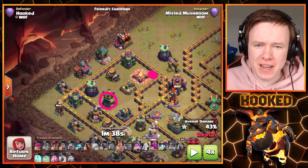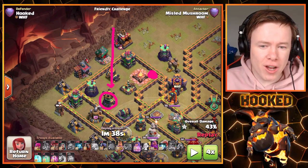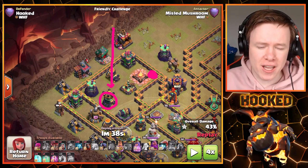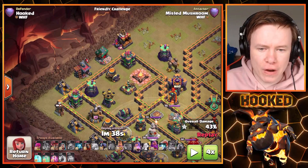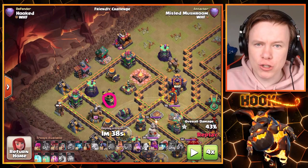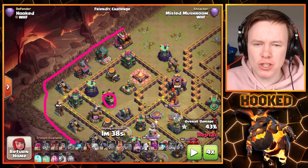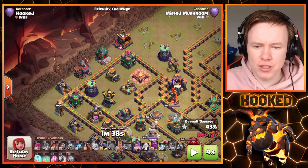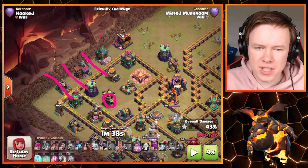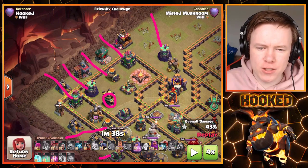For instance, if there's a Scattershot nearby, unless you send your Lava Hound directly toward it, the Scattershot won't be tanked — which means you either have to invest a freeze or just hope it doesn't destroy all your balloons. Understanding whether you'll need an early freeze or whether the Lava Hound will do sufficient tanking is extremely important. Once you've figured that out, the next thing to look at is how many individual defenses you can direct-target with balloons — the Archer Tower, Wizard Tower, Mortar, and so on. That's for phase one of the Lalo.